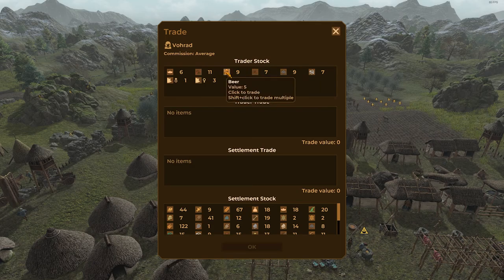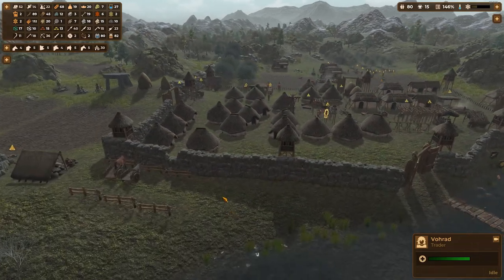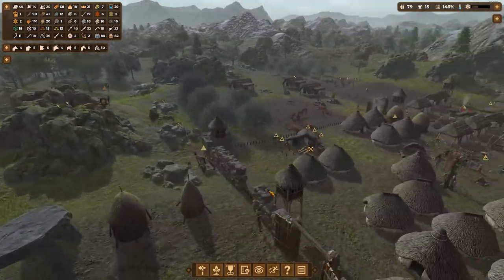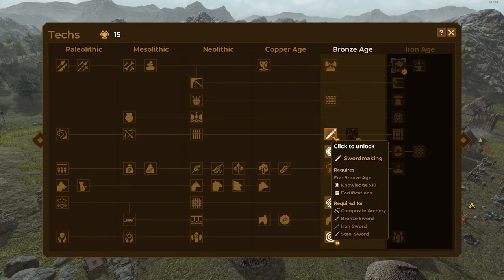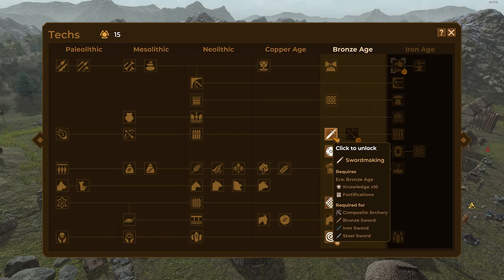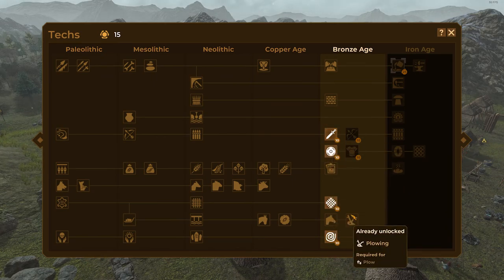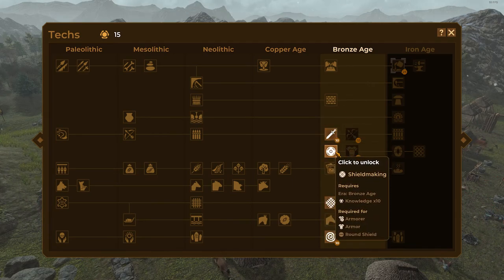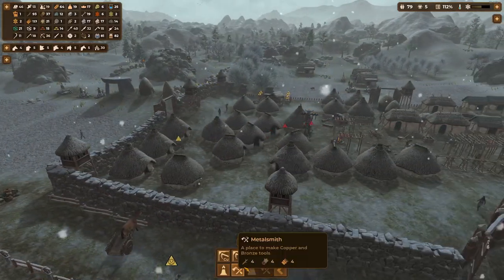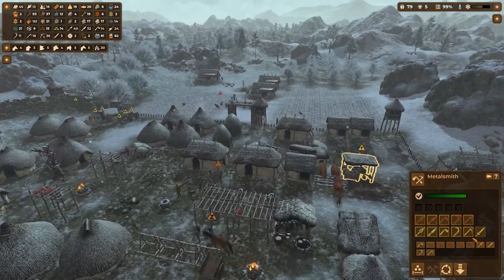How are we doing today? Got some sickles, got some beer - I think we're okay. Nice job guys, nice job. We have enough to get another technology. Let's go for sword making. Metallurgy - is there anything new here? No, I think it just unlocks the sword thing, yeah.